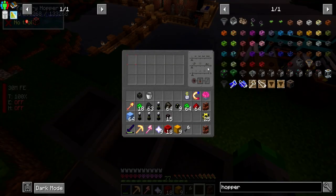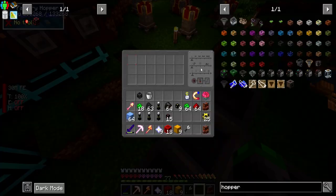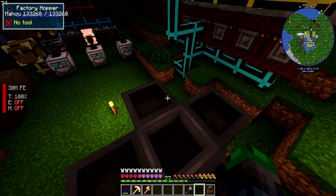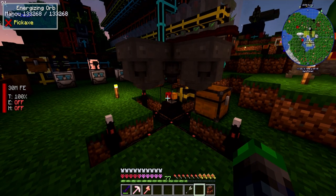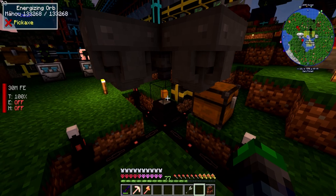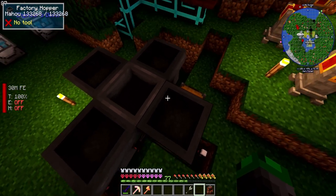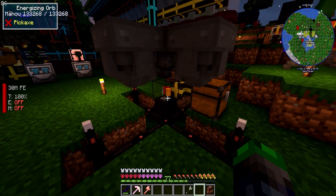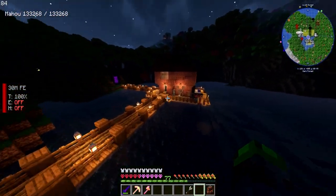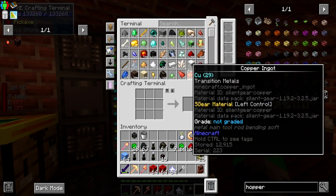We're waiting for one more Redstone Block and then it goes. I mean it's working, it's automated, we don't have to touch it, but there's always something with this stuff. Let's get a stack of those - we're really hurting for blocks of Blazing Crystals here. We'll let it go for a bit - that's two stacks we didn't need to worry about.